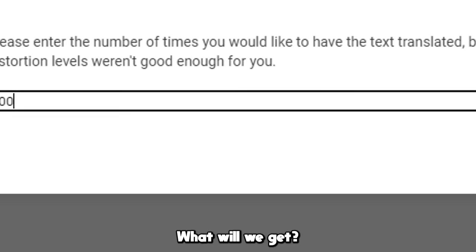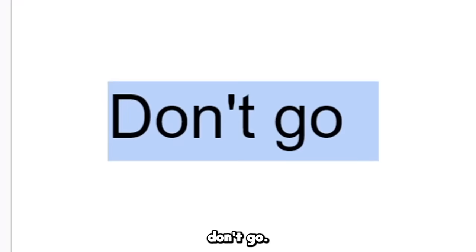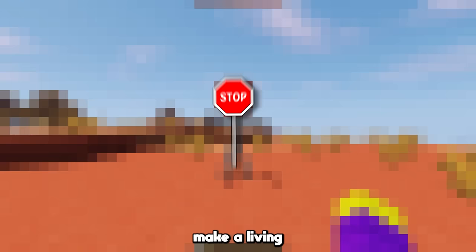Next, I'll translate a creeper. What will we get? And we got 'don't go.' That's basically telling us to stop, so for this one I'm going to make a living stop sign.